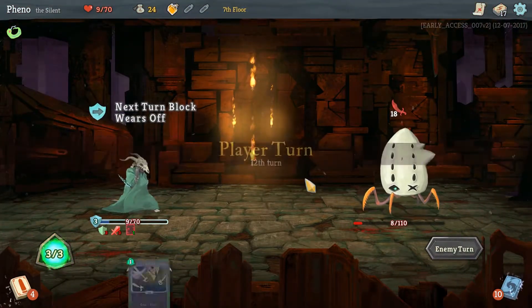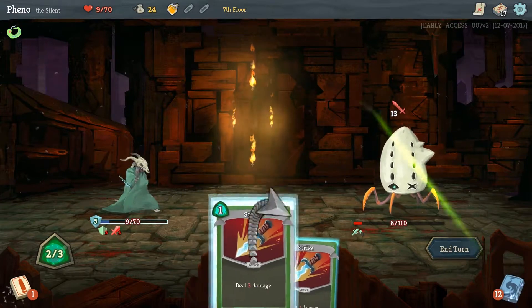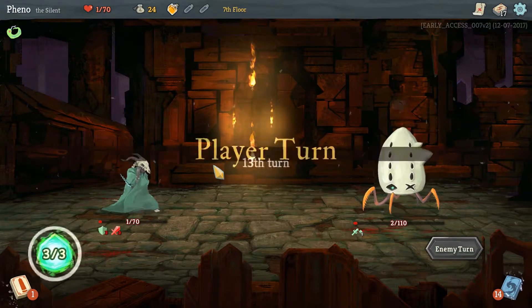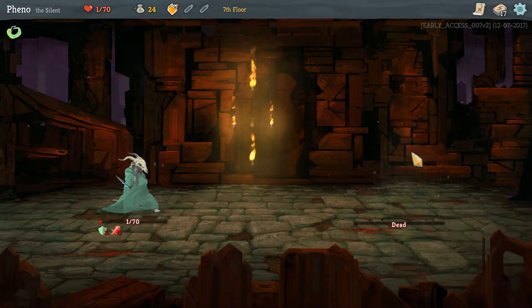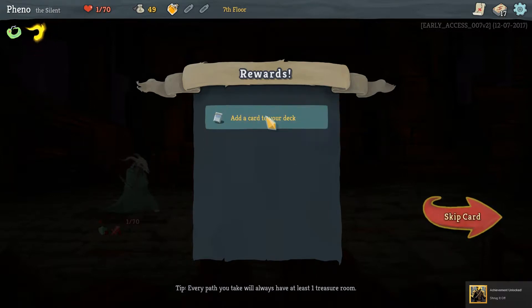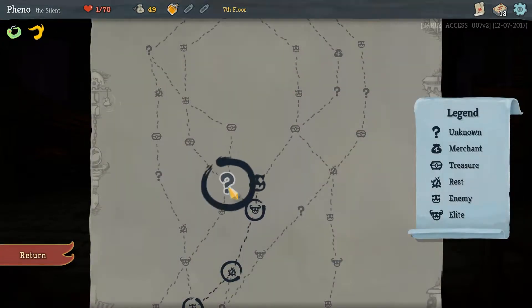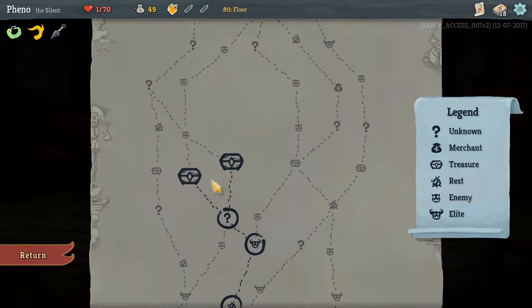We're down to nine health. We have to kill him. He takes no damage. Die! We just — oh, we're gonna live, but with one HP. Oh my god. We lived with one HP! I ain't fighting with one health — we can't kill anything that quick. Oh, thank god.